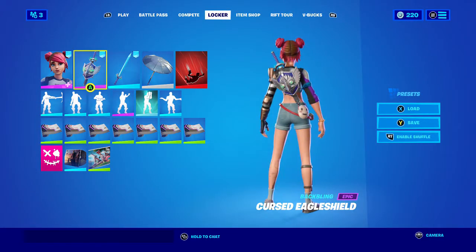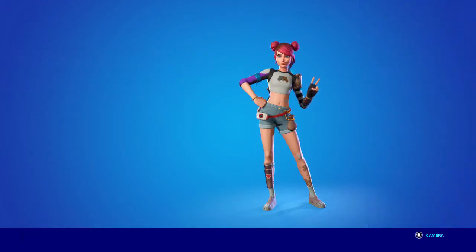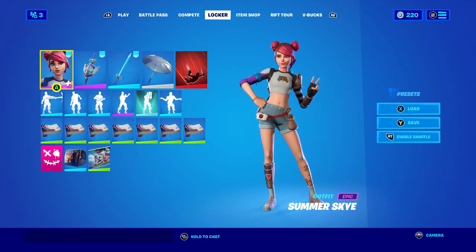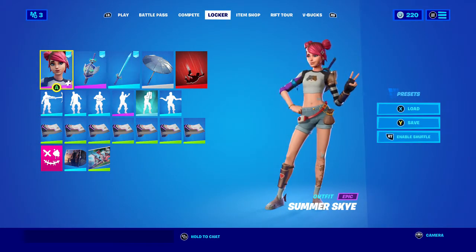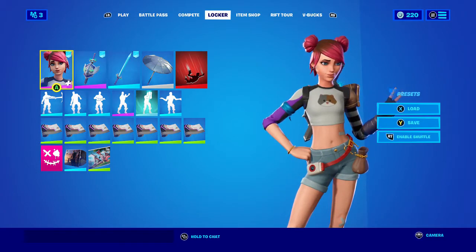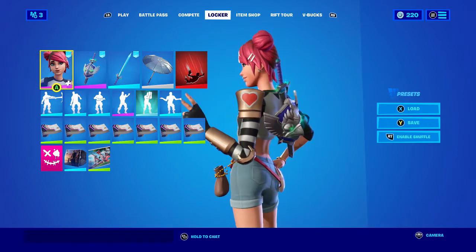The back bling and skin are the concept. The only problem I have with the skin is the fact that they made it Sky — I think it would have been way better if they just went with the original name, which was Ava, which would have been cooler. But I don't really care. What this skin is, is a mix of different concept skins.